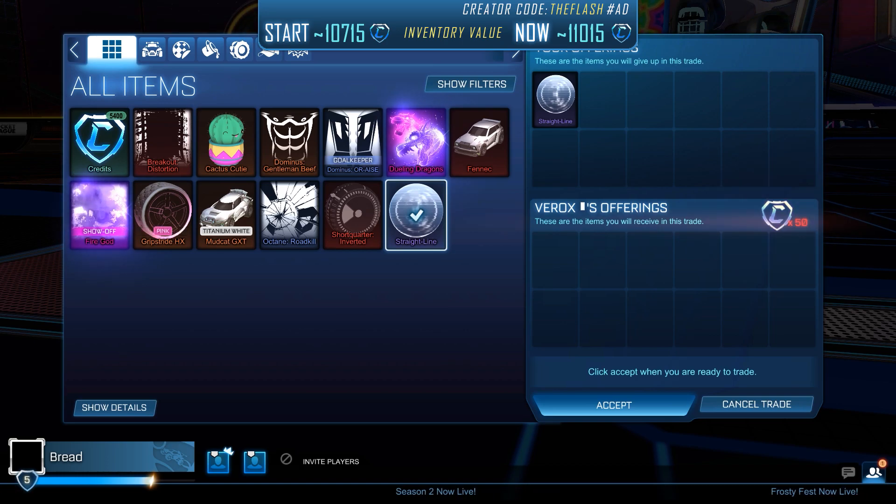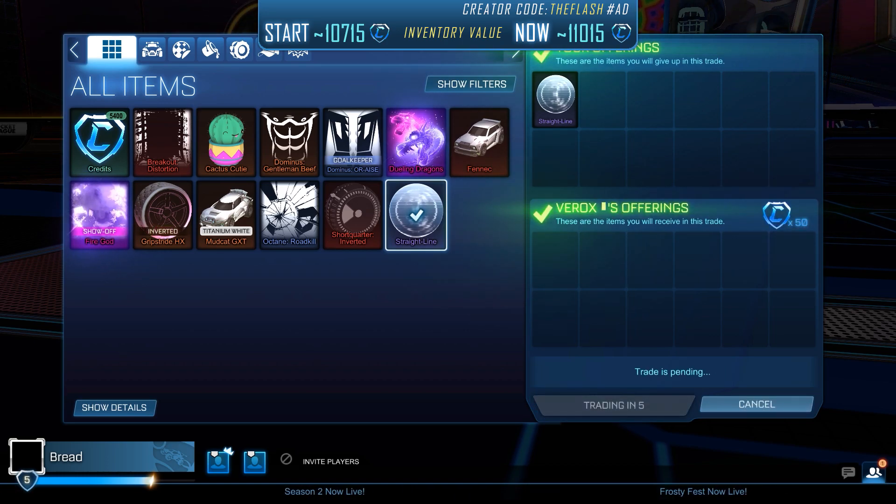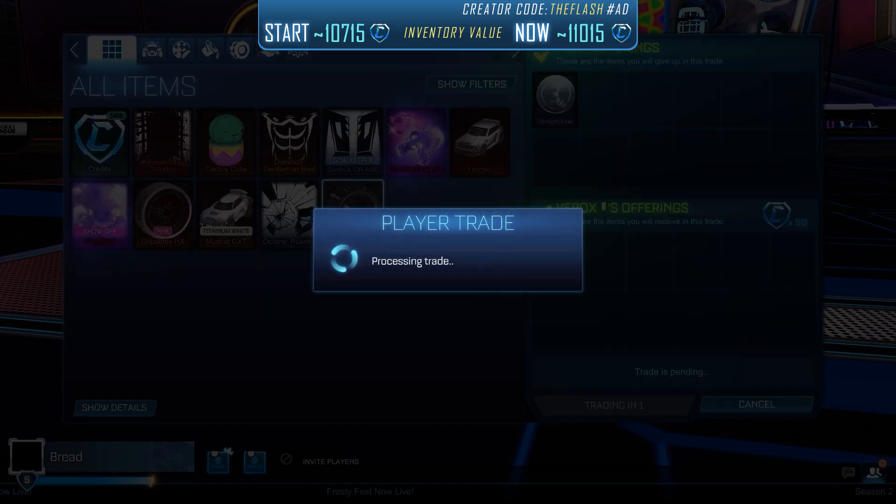In our next trade, we got rid of our Straight Line, which had already been stuck in our inventory for quite some time. At first I was trying to sell it for 60 credits, but no one wanted it, so I lowered the price to 50 credits and here we got rid of it.